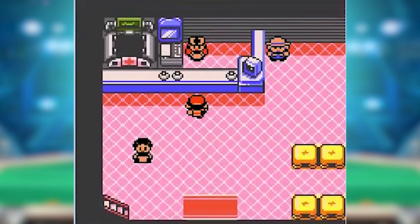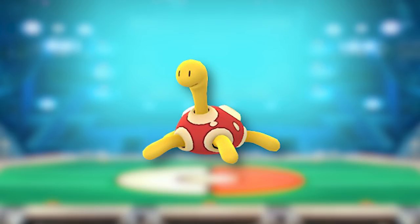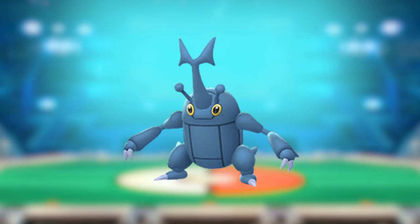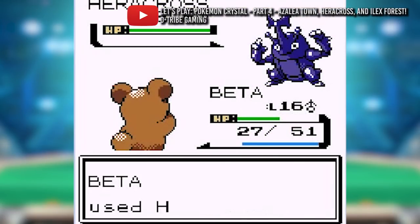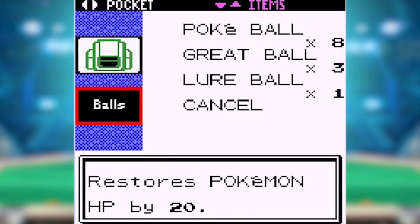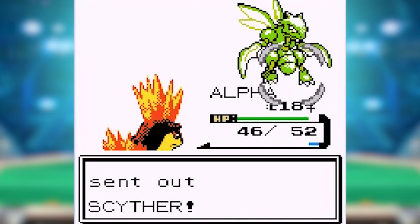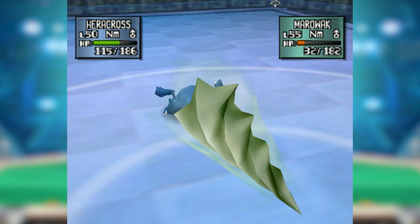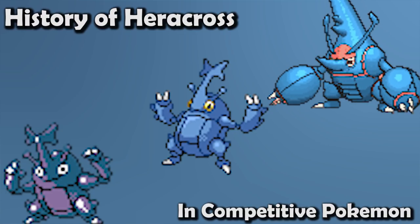This week we've got another bug type — but don't worry, this one actually does things. To contrast the stalwart wall that was Clefable, today's episode is Heracross, the Single Horn Pokémon. I have memories of Heracross from my early days in Pokémon Crystal, where headbutting trees in Azalea Town led to an early-game monster that proceeded to destroy everything it faced, with stats way too good for where I was in the game. It really makes you happy Bugsy didn't have one. But were those stats enough to carry Heracross into the upper echelons of competitive play? Let's find out.